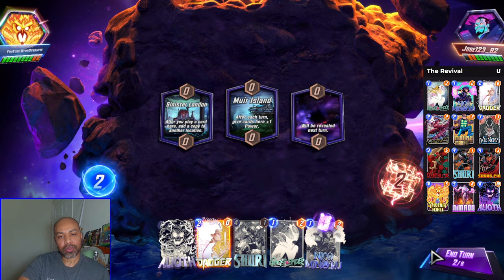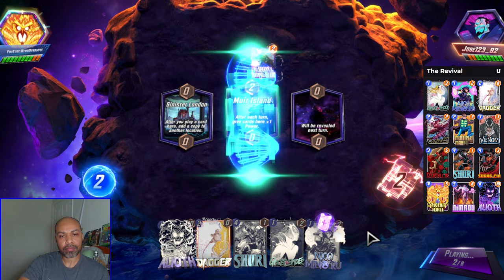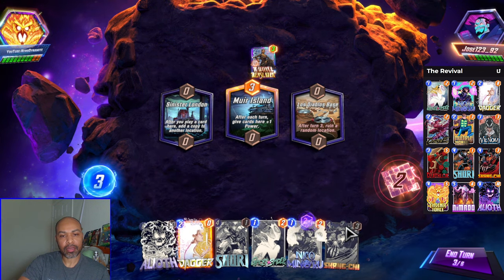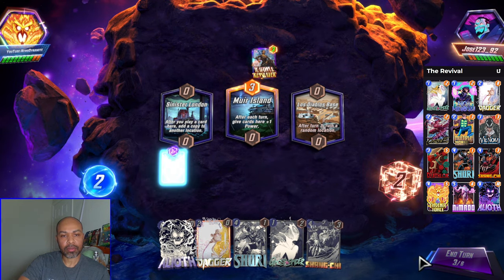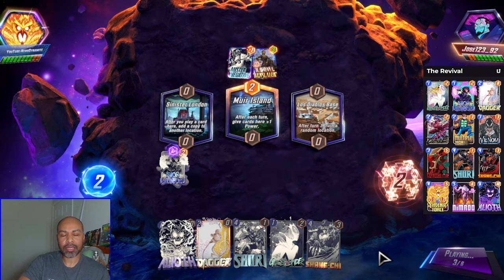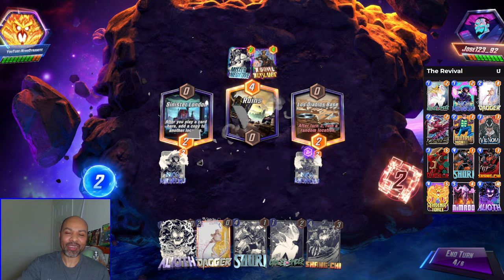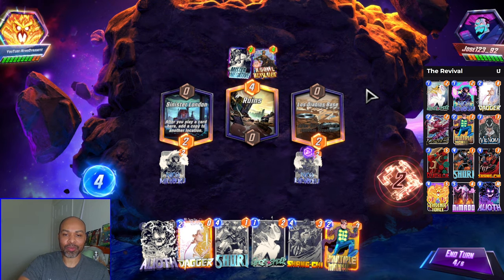Dagger and Ghost Spider — let's continue to hold. If this is somewhat of a junk deck, let's get down Nico. Two Nicos while her double has been activated. Please don't eliminate Sinister London. This is why Elioth is in the deck — just flat out, this is why Elioth is in the deck.